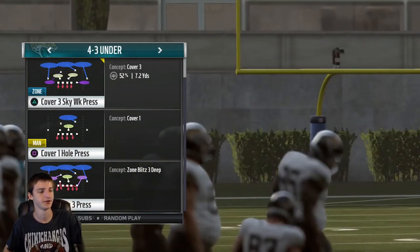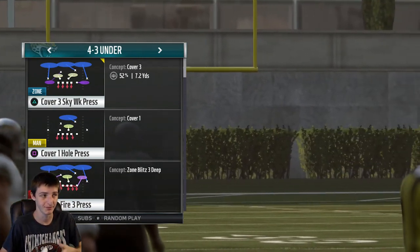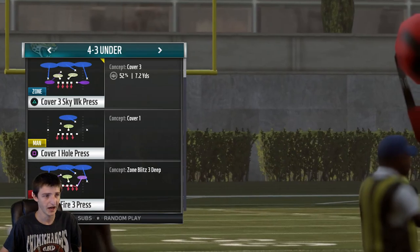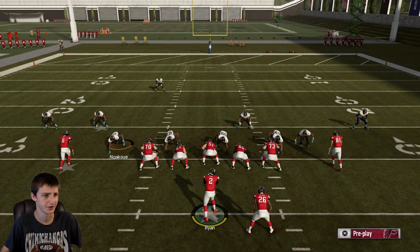Coming out against the fake screen wheel, I like to come out in a Cover 3 defense, generally one where the middle third is on the left side of the field. Ideally it's not necessary but it makes it easier, so if they want to throw that seam streak, they can't really do that.